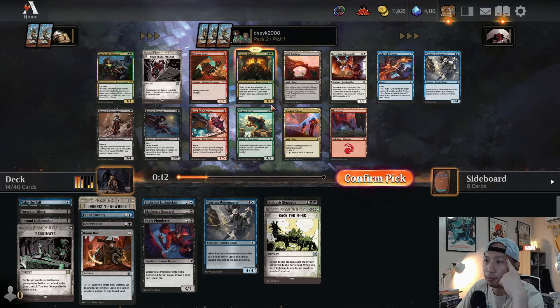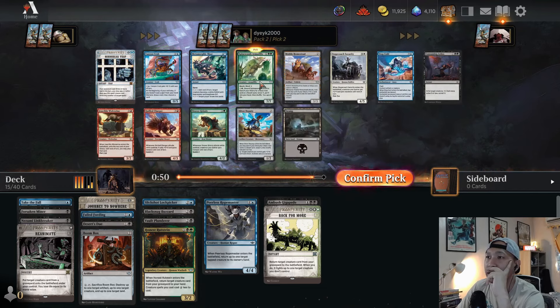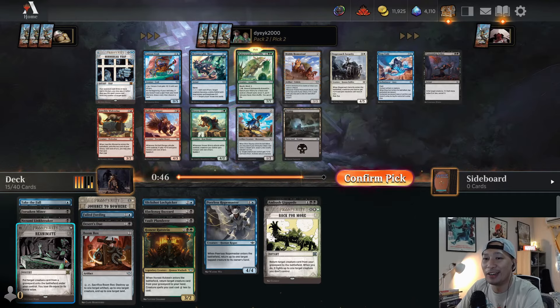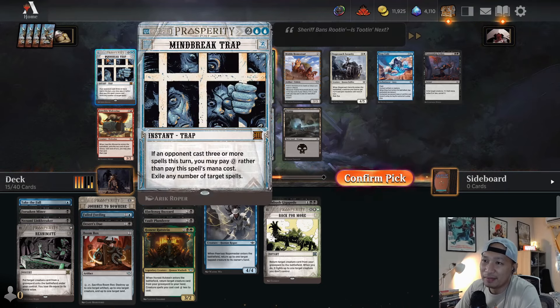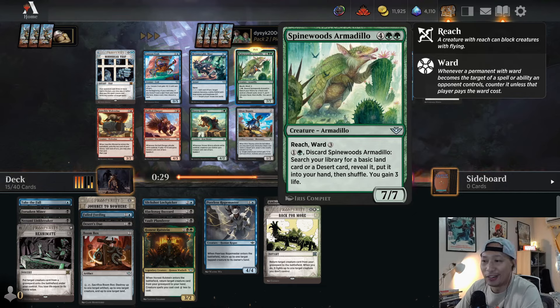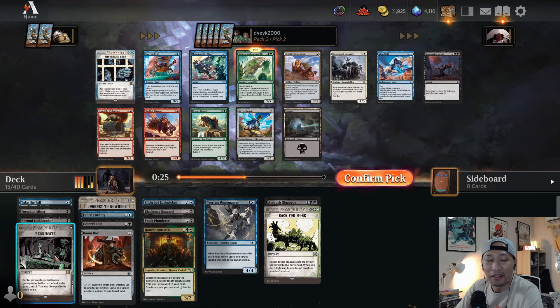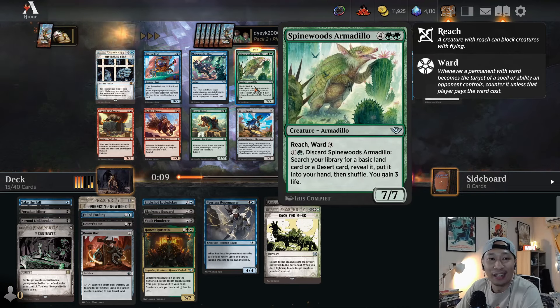There's no good blue and black card that we opened, unfortunately. This is just a very good black-green card. We do have Back for More already. I might end up trying to splash green as my third color in this deck. It's online, guys — we can do the Spinewood's Armadillo into Reanimate combo. The combo is basically you discard Spinewood's Armadillo into your graveyard using its discard ability, find the land, and then Reanimate. So we can do that on turn three if we're lucky. There's also Consuming Ashes here — probably that's the pick if we're black, but we already have Back for More and Honest Rutstein. I might just force green-black now. We're gonna be either green-blue or green-black.